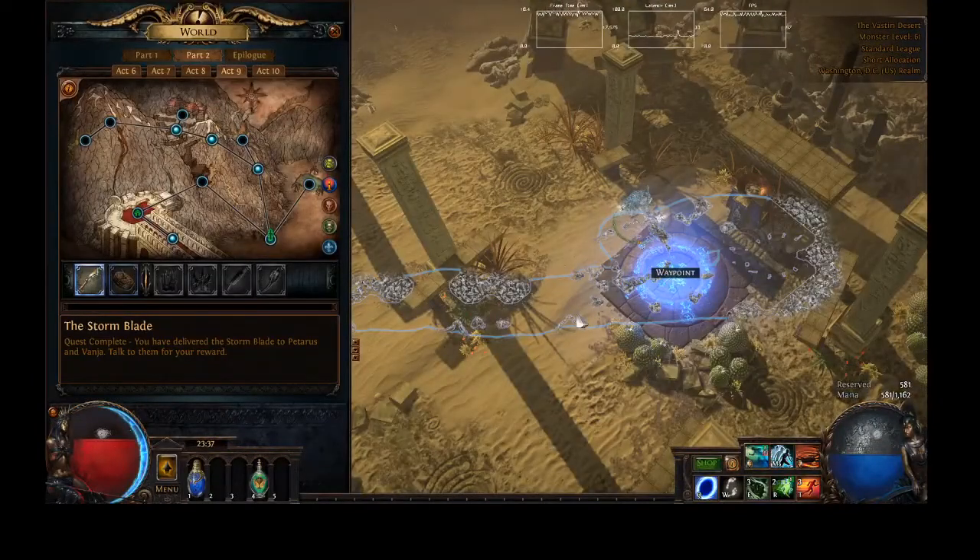That is how to find the Stormblade in Act 9, Vastiri Desert. I hope this helps, and have a good one.